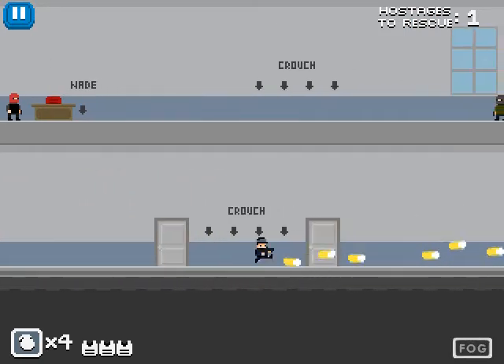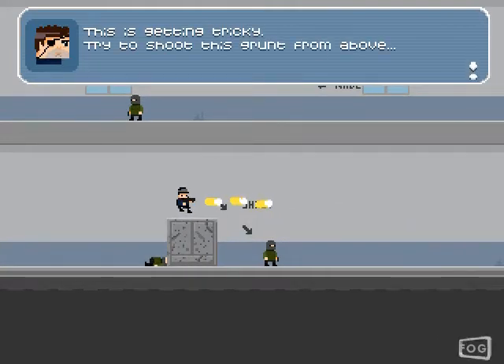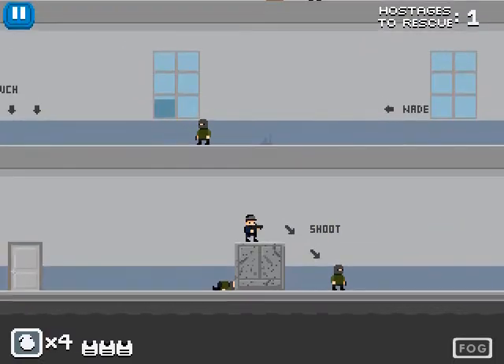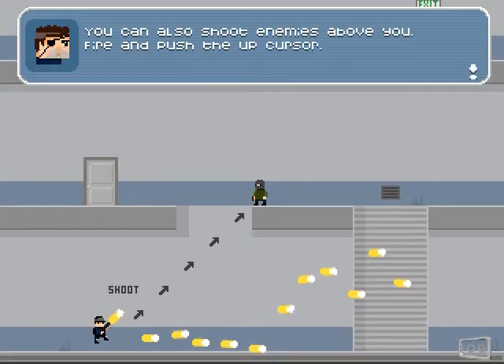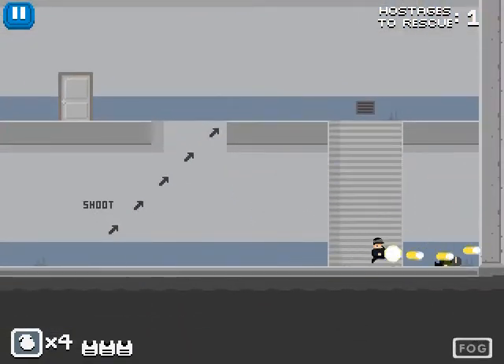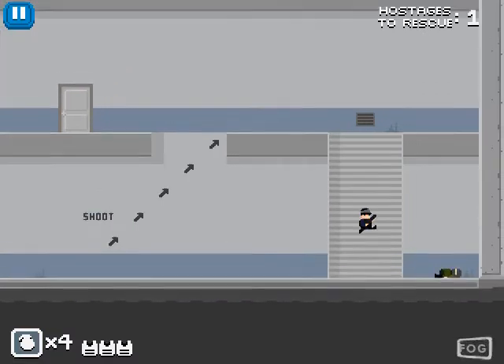'Our enemies are dangerous but quite stupid. If you stay crouched, they won't hit you. Press the down cursors to crouch, and then shoot. Proceed.' This is getting tricky. 'Try to shoot this grunt from above. To do so, you must jump, push down, and shoot while in air.' Okay, I get it. 'You can also shoot enemies above you — fire and push the up cursor.'